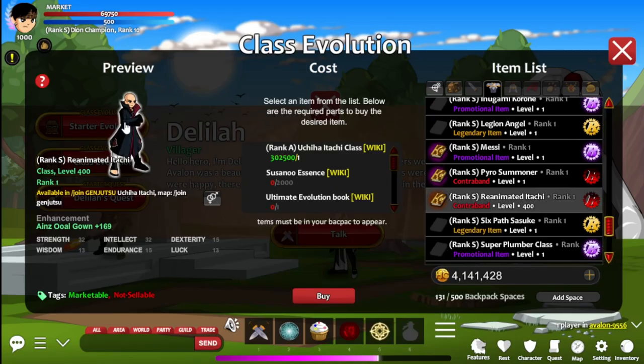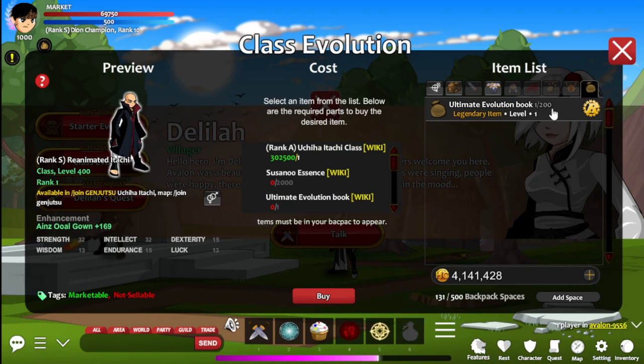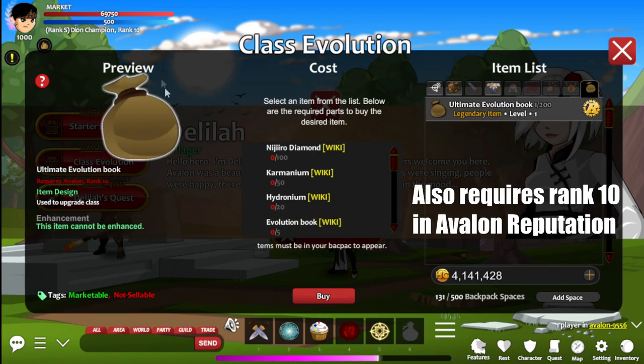Then you can evolve to the S rank version — for that you will need the listed requirements, including the A rank class. To get the ultimate evolution book you will need specific items. We also have a video on how to evolve your class in Avalon.